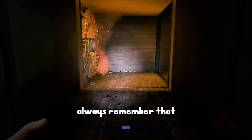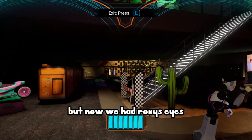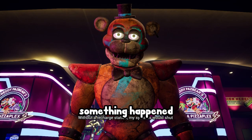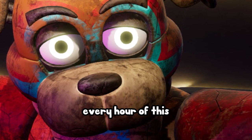Now we had Roxy's eyes. We upgraded Freddy one last time and it was officially 5:50 — 6am was nearing fast. We rushed to the doors with the discord moderator chasing after us. But as I locked eyes with Freddy, something happened. He told me he couldn't come with me. I realized Freddy was always there with me every hour of this challenge — all I had to do was press Q, and he'd be there.